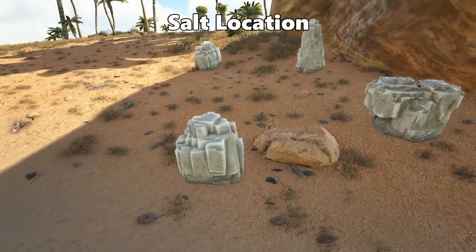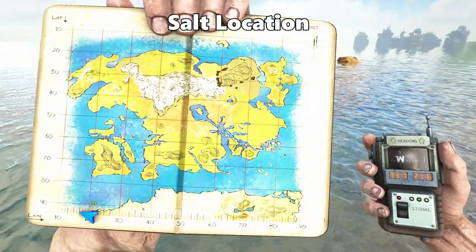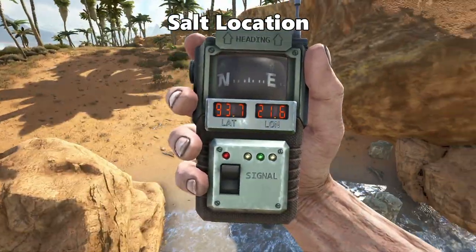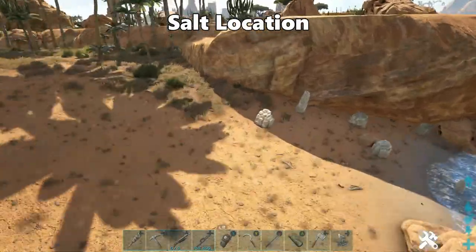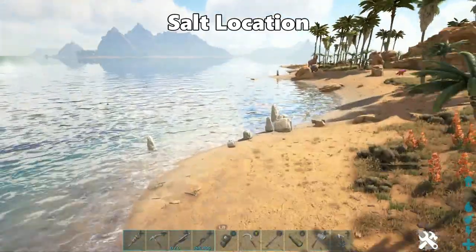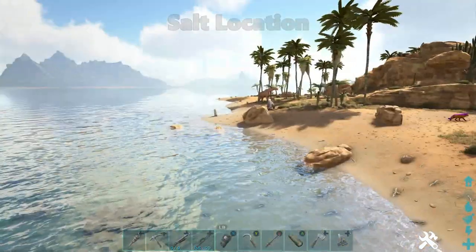Next resource is Salt. On the edge of the water, right in the corner of the scorched earth area at 93.7 latitude and 21.6 longitude, you're looking for white rocks. Just fly your way down the beach near the edge of the water and you'll see loads more — it's constantly down the edge of the water.